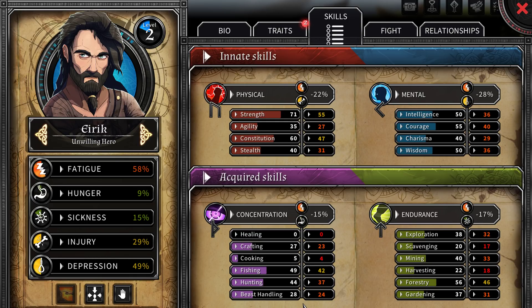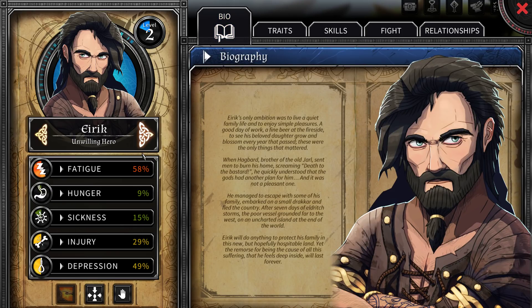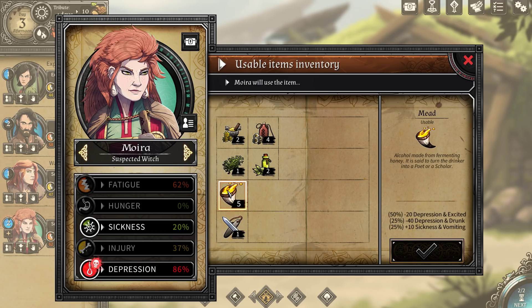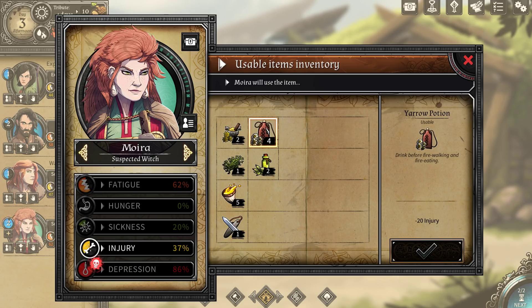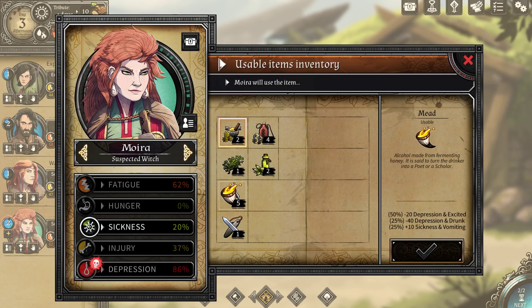Looking at experienced gardener traits: minus 15% fatigue decreases, minus 15% depression decreases. Now for items - depression is very high, we have a 25% chance of minus 40 depression from mead. There's also plus five depression which adds more, minus 20 injury - that's pretty good - and minus 10 sickness. We're going to have to use a few things. Let's go ahead and use the mead. Vomiting one day - dang it. Let's try it again. Finally - okay, we're drunk. We got sickness at 56%, so now we're going to have to remove sickness.